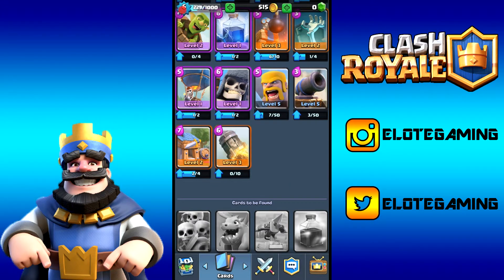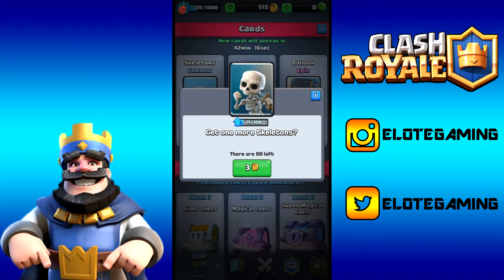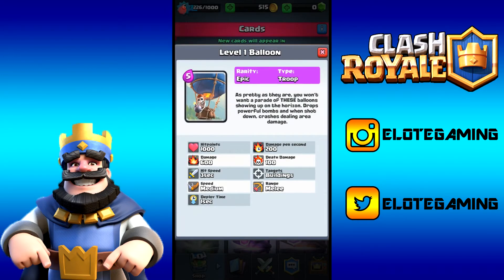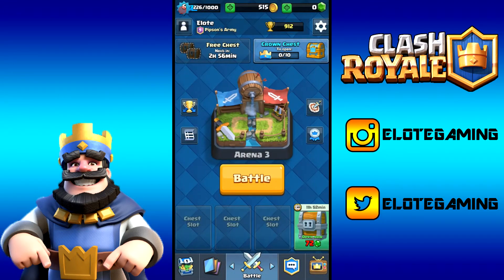That's basically everything we can do for now. We could try to get more skeletons but we'd need over 50 cards and we don't have enough. I'll wait for the card refresh in 42 minutes and see what's available. If there's a baby dragon in the shop it's going to sting since we spent all our gold, but at least it went to a good video. Hope you guys enjoyed this chest opening and card upgrading video — please leave a like, comment, and subscribe if you haven't already. See you in the next video!